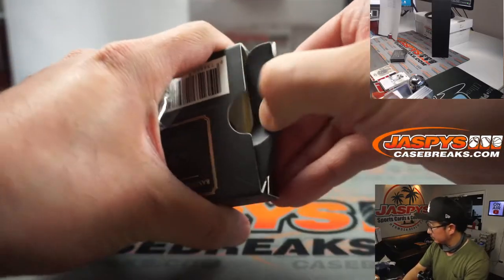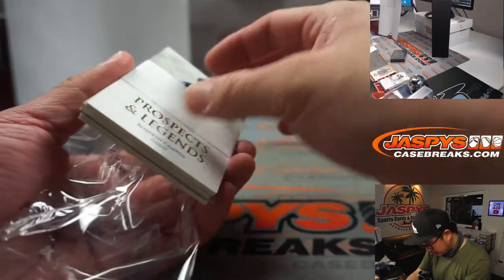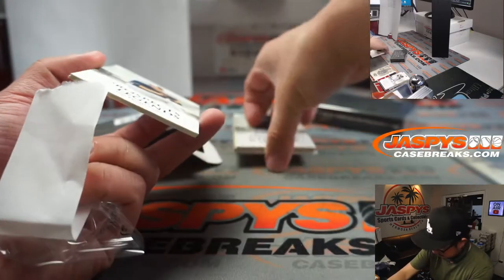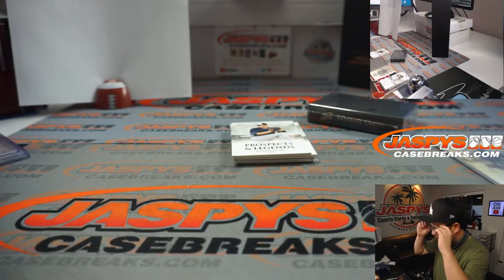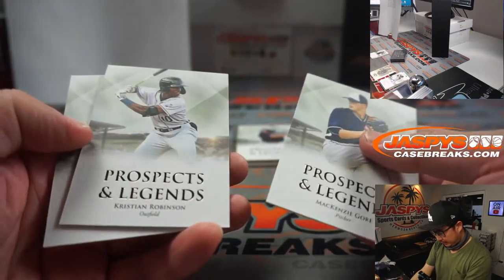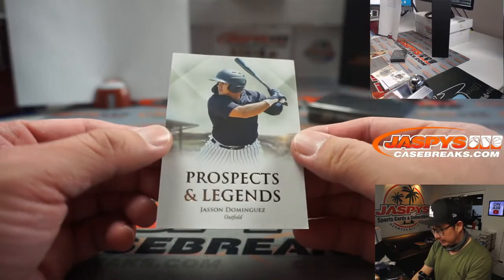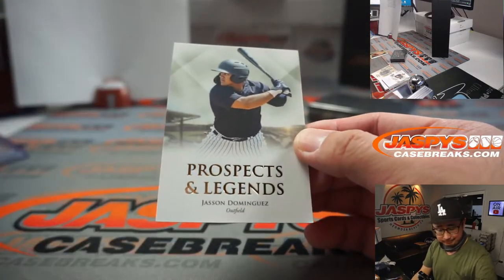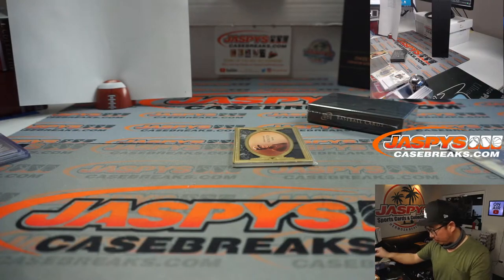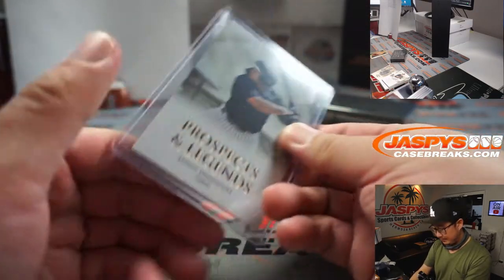Two more. We've got what looks like the 24-karat gold frame back here. Mackenzie Gore, Christian Robinson, Roberto Campos, and a nice Jasson Dominguez. I think these base cards themselves could go for — someone was saying $10, $15. It would be worth looking up all the base cards — whoever gets all this. AL East.